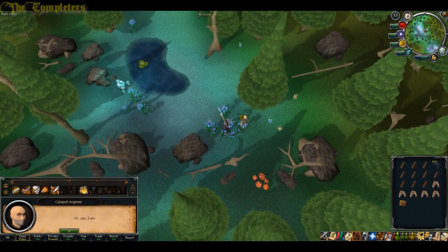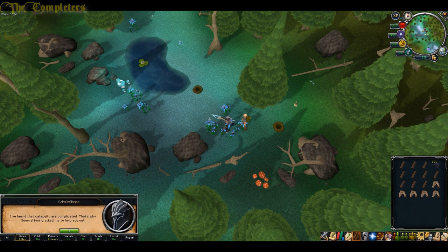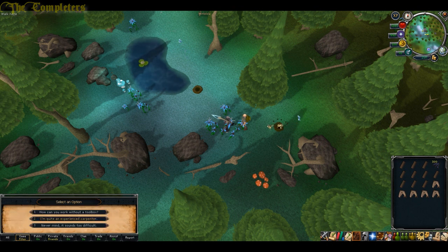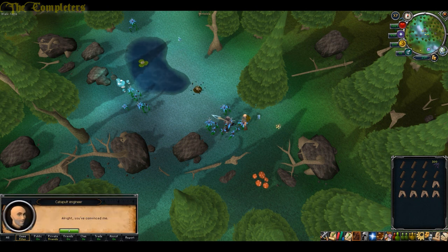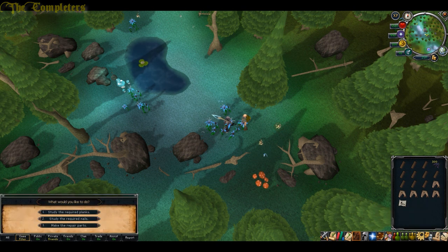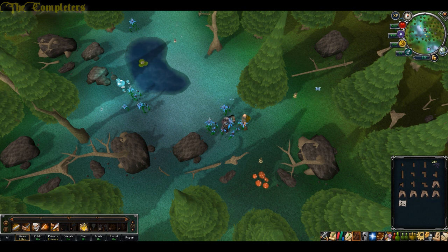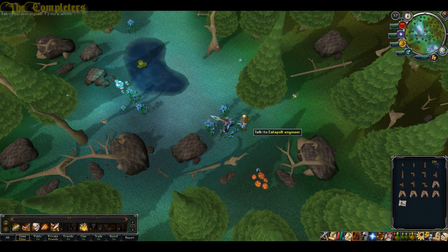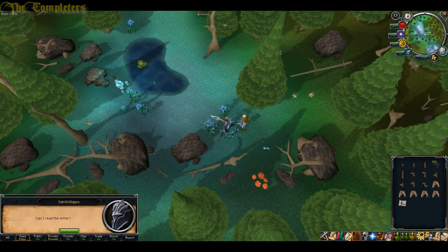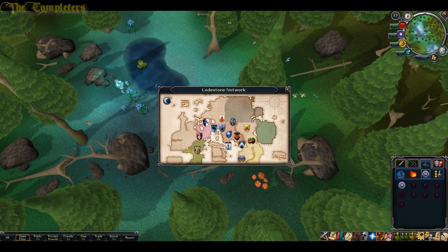Go ahead and talk to the catapult engineer. Give him the supplies, then choose option 2. You'll now have some construction notes — go ahead and read the catapult schematics. Choose option 3 to make them out of your mahogany planks and you'll make all of the parts. Once you've got all the parts, talk to the catapult engineer once again and ask if you can read the letter.